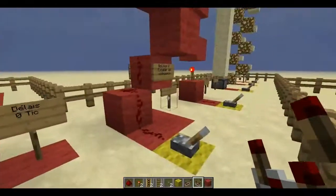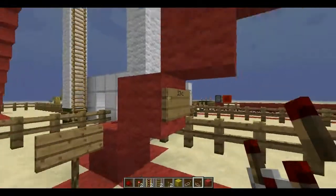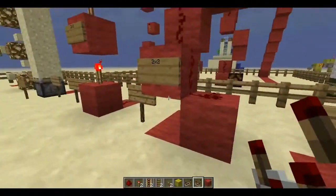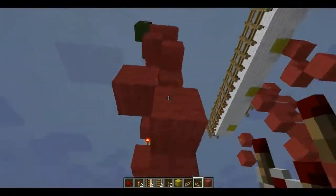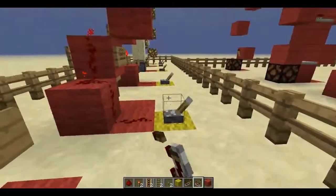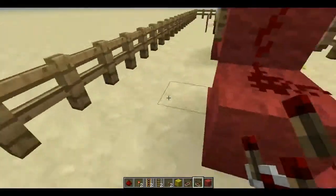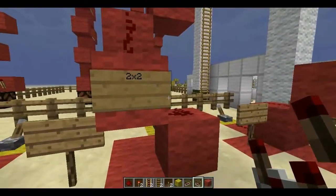To address this space problem, you can use a spiral staircase. Instead of the staircase extending along one length, it spirals on a 2×2 footprint going upward. This is also instantaneous, as you can see, but it's still not very economical in terms of space.